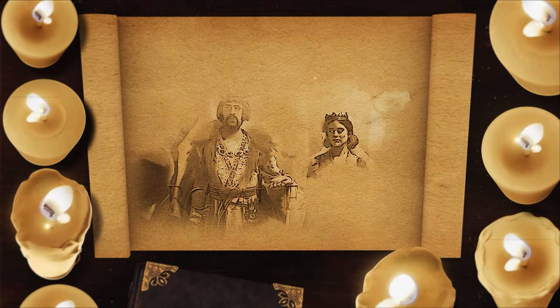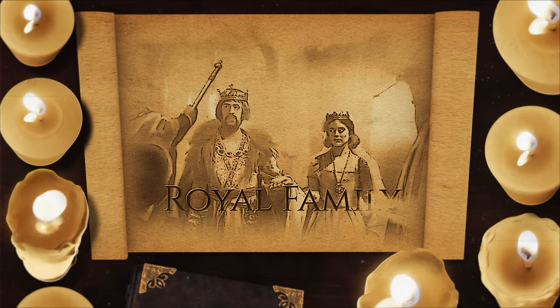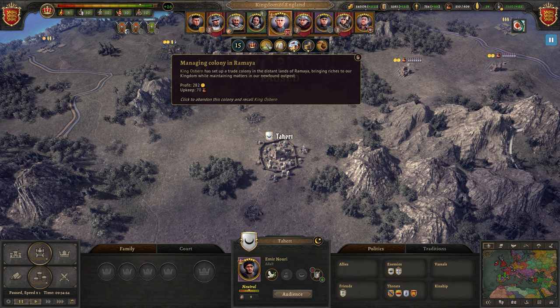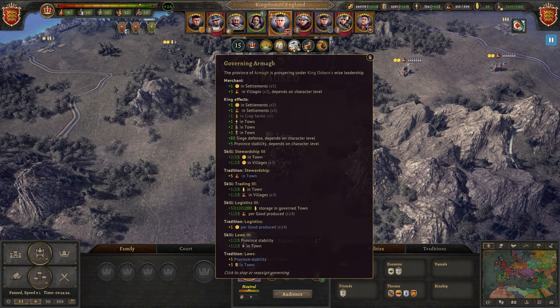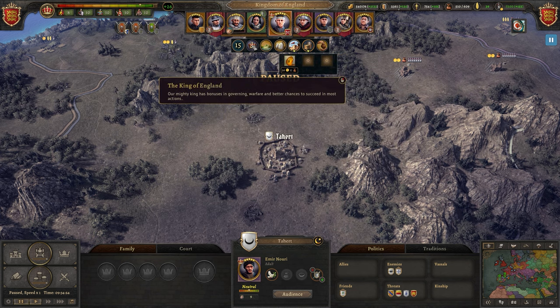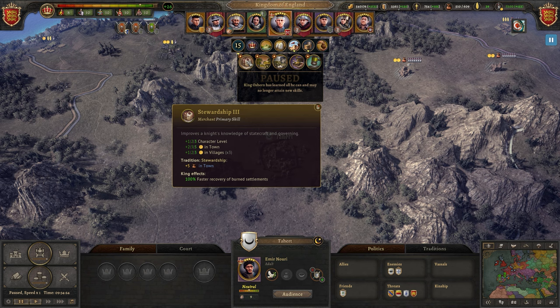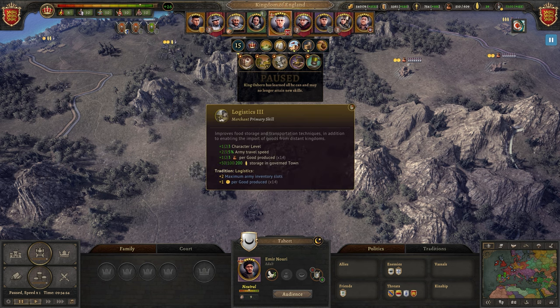Alongside knights running around, you need a guy at the top, and since we're talking kingdoms, this means having a king to keep things under control. Kings function pretty similarly to normal knights, but they're a lot more precious, so you want to be a lot more careful what you use them for. They can occupy any of the standard roles knights have — lead in battles, negotiate trade, or spread the faith. If they die in battle or are imprisoned, it can seriously hamper the stability of your kingdom, so keep them as safe as possible to avoid dire consequences.